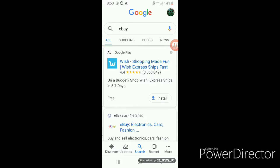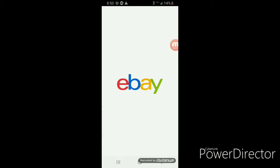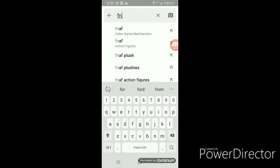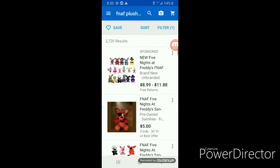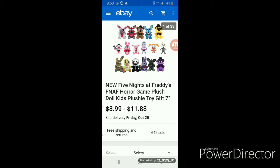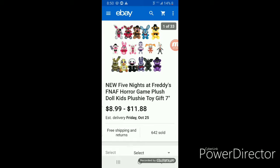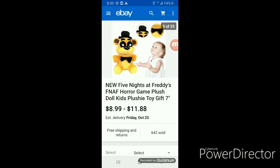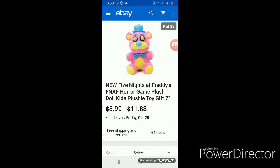Now go on it and switch up to search FNAF plushies. That's a ripoff — you don't need that. Look for a picture like that but with a real FNAF one. Okay, as you see this list — do not trust it. It'll show you ripoffs. Yeah, all these will give you ripoffs.